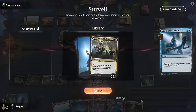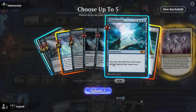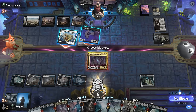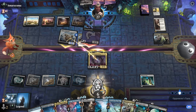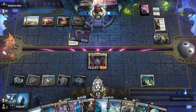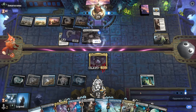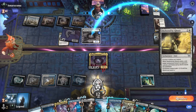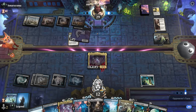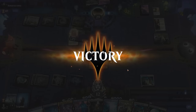We wait until the opponent's turn to bounce their creature rather than doing it proactively, since I don't expect instant-speed protection spells. Another Sheltered by Ghosts appears, so we just bounce in response and save everyone some time. That shows the importance of waiting until attackers to bounce their creature — otherwise they would have been able to clear Atraxa once again. On to the next one.